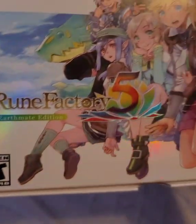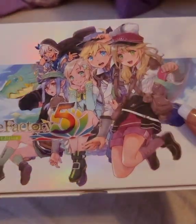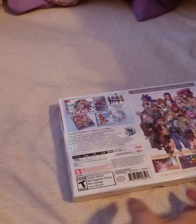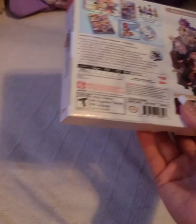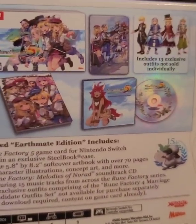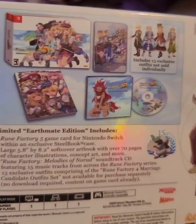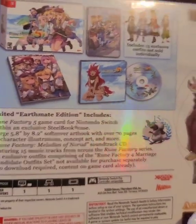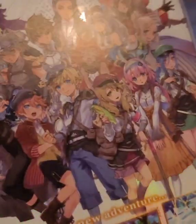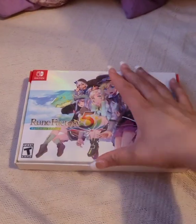This is the packaging. You can see it's got a nice, beautiful packaging on it. It's got a rainbow kind of aesthetic on it. It feels great. This is what comes inside — I'll open it up. It includes 13 exclusive outfits. It looks like it's an art book, a soundtrack, and obviously the collector's box with this nice, beautiful... I don't know if y'all can see that, but I like it.